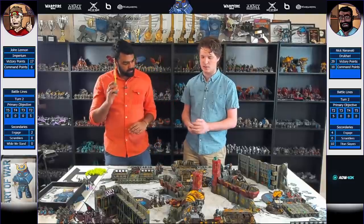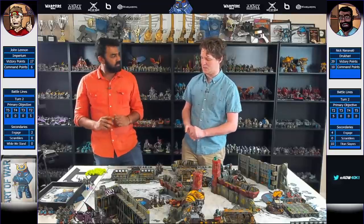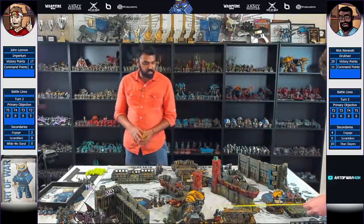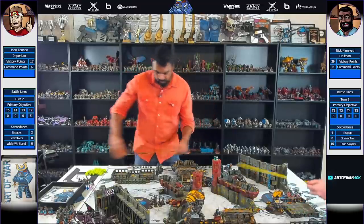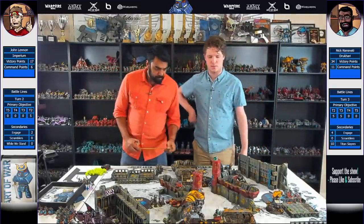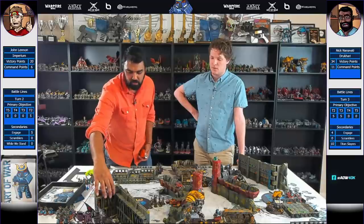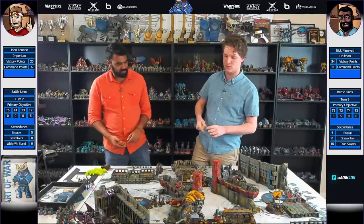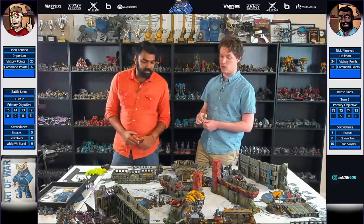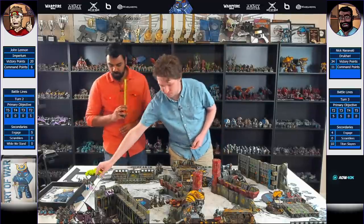Charge to declare - I could spend a command point to declare a long charge but I really wanted a better advance roll. A one into a one is about all I can do. Primary: I'm going to just get a five on primary again. Three points on Engaged. I've only scrambled one zone so far - that is promising. I'm going up to 11 CP, plenty of command points for the Dark Eldar so far. Let's roll ourselves a Catacal - let's choose re-roll ones to hit in melee. That's a three, I like that.